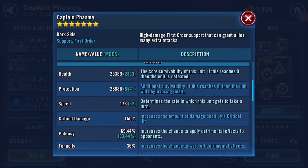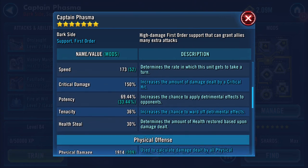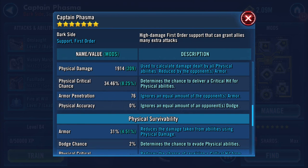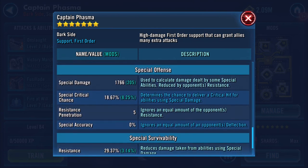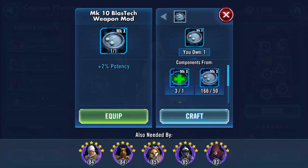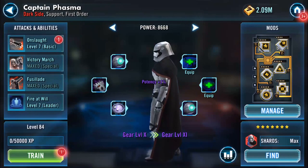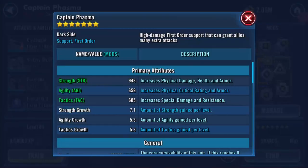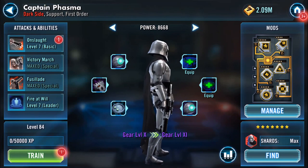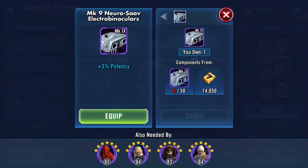Currently her health is 23,389, protection is 28,886, speed is mid-range I suppose. Physical damage isn't too high, but that's kind of expected — she's not really there for that, is she? She's there to bring everybody else in.